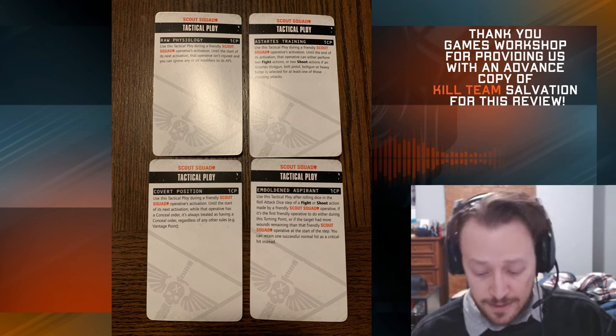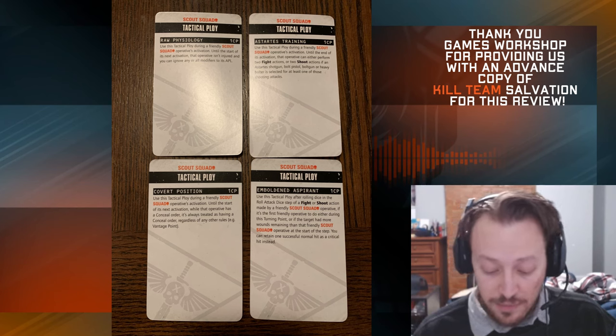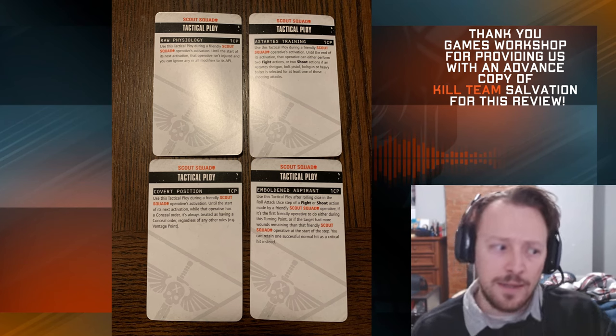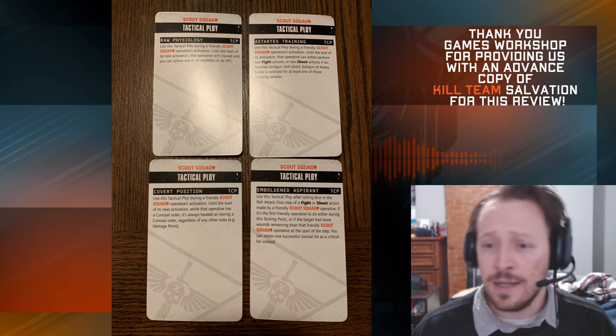Next up is Raw Physiology. Use this during a friendly scout squad operative's activation — until the start of the next activation it's not injured and you can ignore any or all modifiers to its APL. It's kind of like a Transhuman Physiology but as a tactical ploy, so it's situational and you use it when you need it.